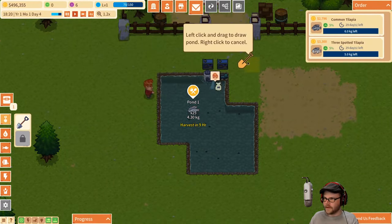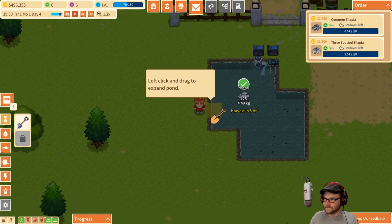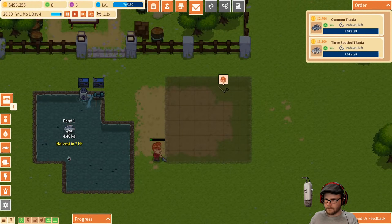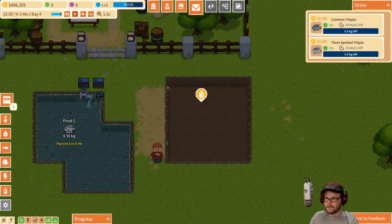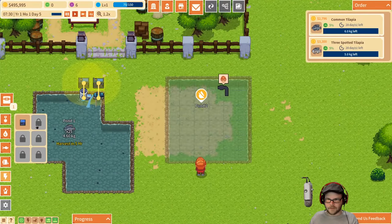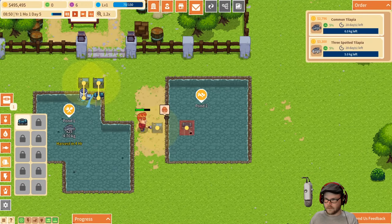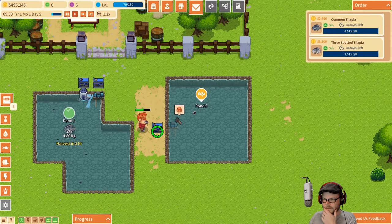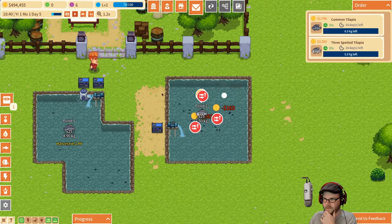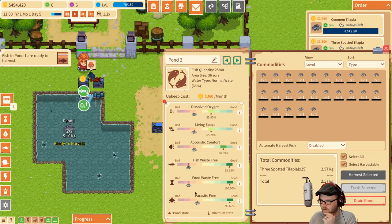Why don't I make a new pond? Let's set it over here. Dump some water in there, please. You've got to dig it first. Put some water in there — 300 bucks. We're going to need power and all that stuff. An aerator. We'll leave a filter out for this one. We need some fish — some three spotted tilapia. How you guys looking? Oxygen is okay. Living space is fine. Waste-free, but it's going down. We don't have a filter.